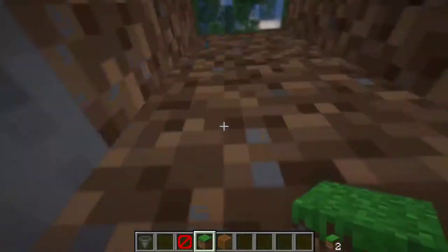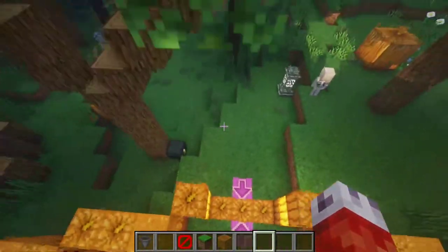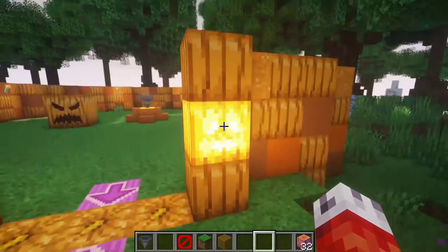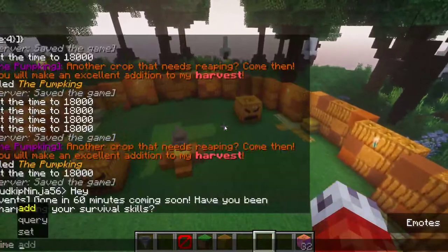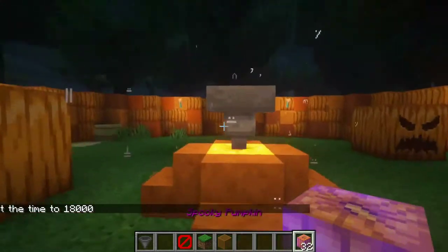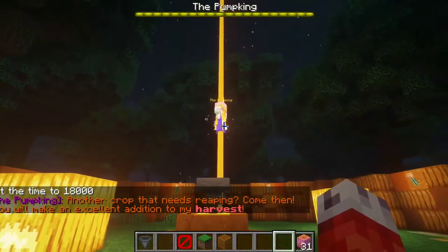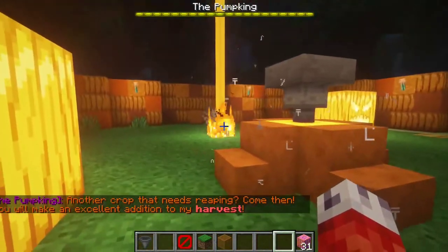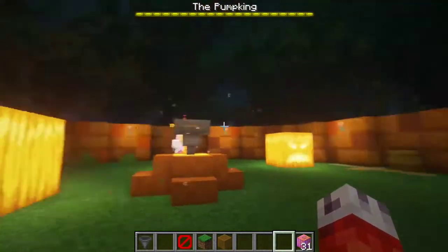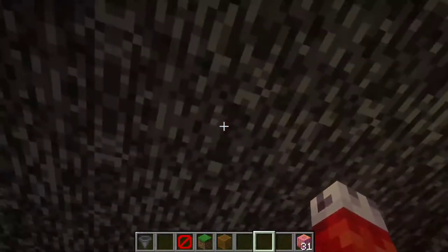So that's what summoning our Pumpking looks like. Let me show you — I'll set it to midnight and grab a spooky pumpkin out of the ender chest. Now, if I throw a spooky pumpkin into the hopper, we have the lightning effect, the pumpkin flies up, the beacon lights up, he falls back onto the ground, the beacon goes away, and we have the music playing in the background.